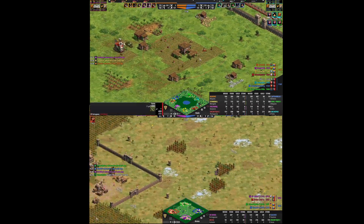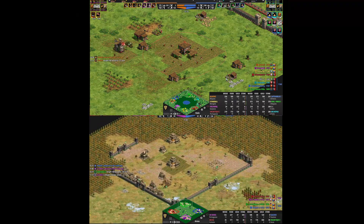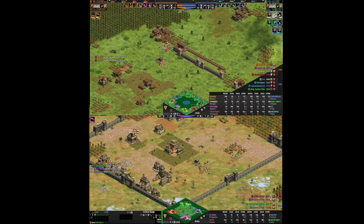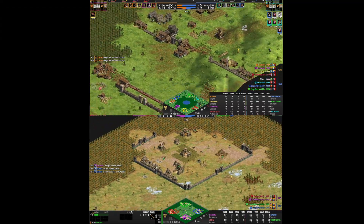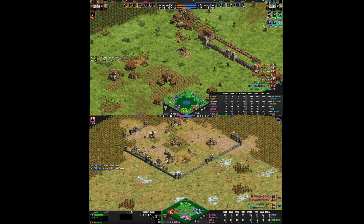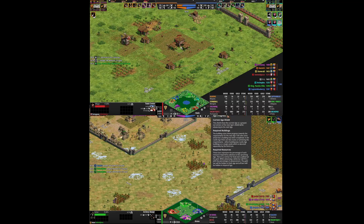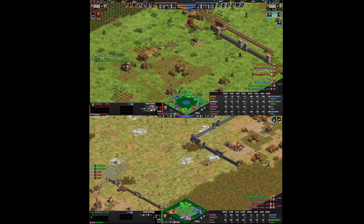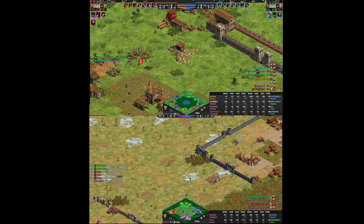I hit castle age on the bottom and everything is going well. I hit castle age at about 15 minutes and something, which is by far the fastest I've ever done. Now the clock has changed — on the bottom I'm at 19 minutes and on the top I'm at 18 minutes. On the bottom I already have three TCs down at around 18-20 minutes, and at the same time I'm still not in castle age on the top — not even close to castle age, actually.